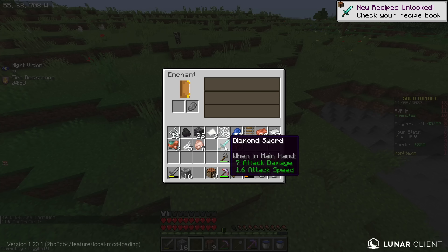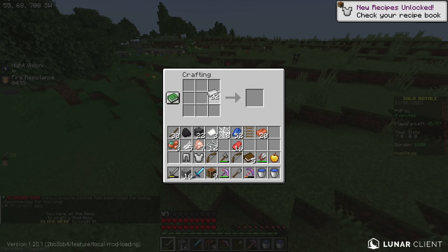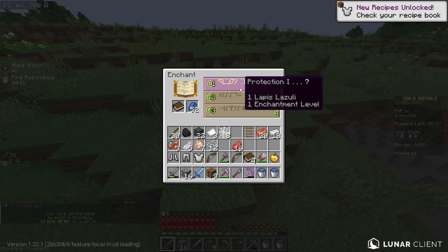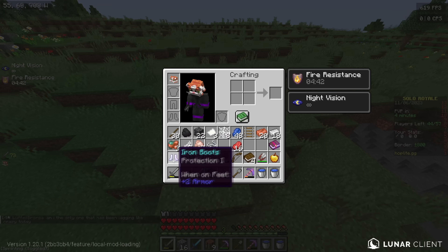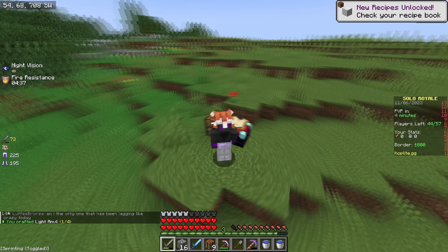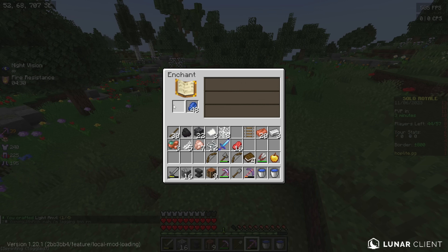Let's make sure no one comes and steals my enchantment table. Power 2 is pretty decent, I'll have that. I should get Sharpness 2 first though — Sharpness, Protection, sure why not, let's enchant the armor. Full Prot 1, then I can make a Prot 2 chestplate, which we might as well do right now. And now we need to get a Sharpness book.